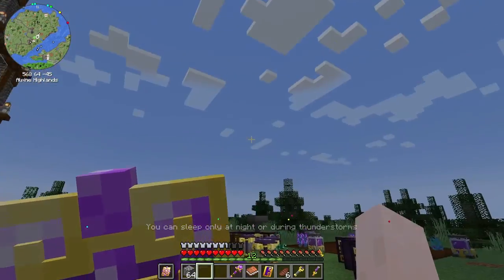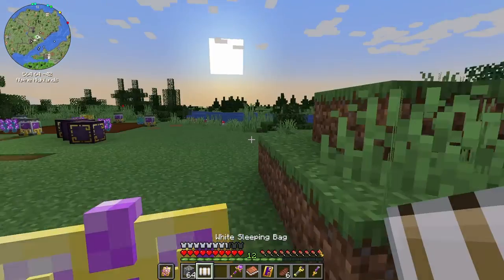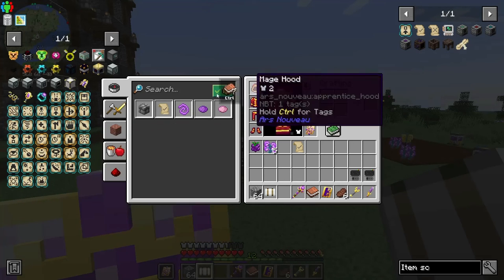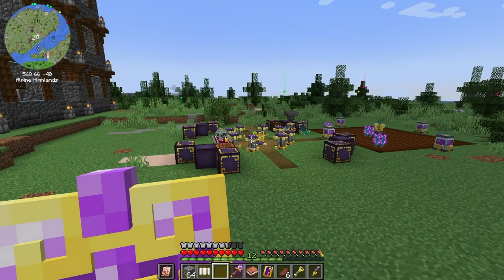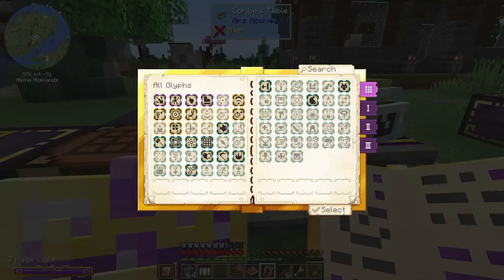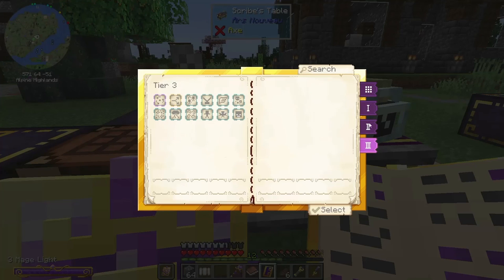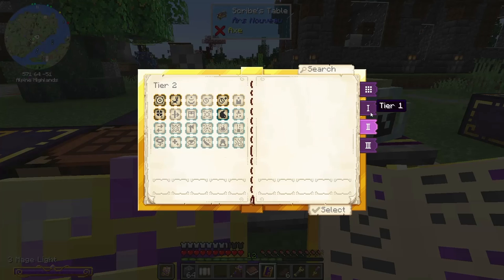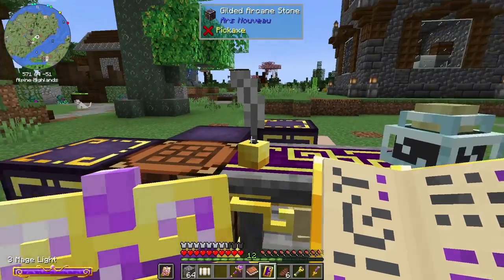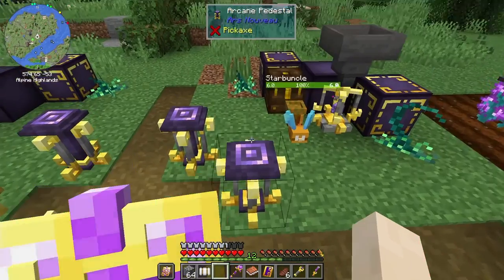Then I can start working on doing the glyphs. I still have so many glyphs I want to make so I can have more spells to play with — I'm having a lot of fun with the Ars Nouveau stuff. These are only the tier two glyphs; there are more tier three glyphs as well. Looking here — yeah, there's still a good amount, like 12 tier three, plus many tier two and tier one.